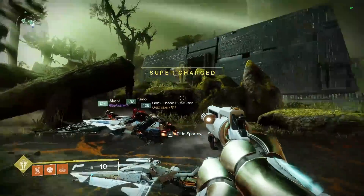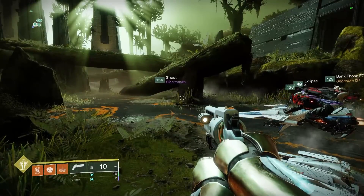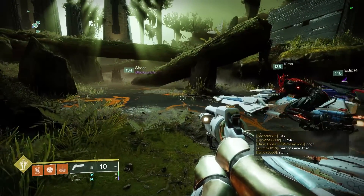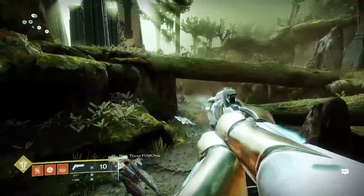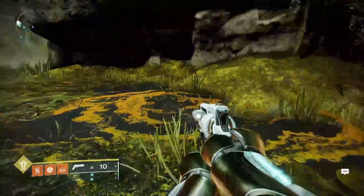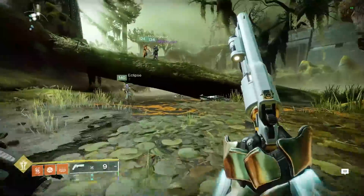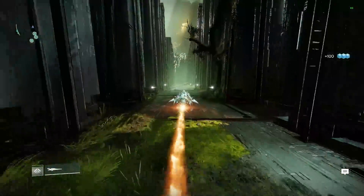The first one is going to be during the initial barge encounter. There are these toppled over trees — I believe it's the third place the barge stops during this first encounter. Off to the left side you'll find a little nook, and there will be a darkness shard there. Shoot it and it will disappear. This is the first of three shards.